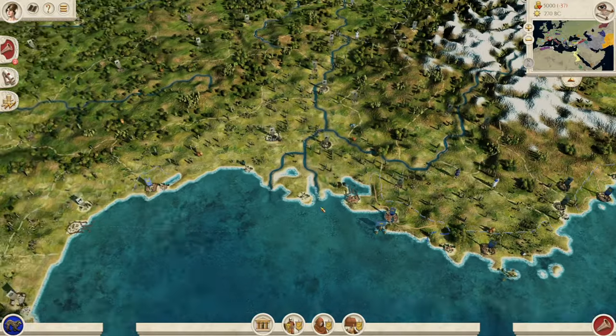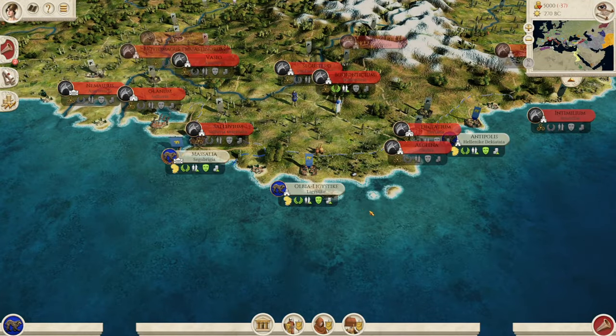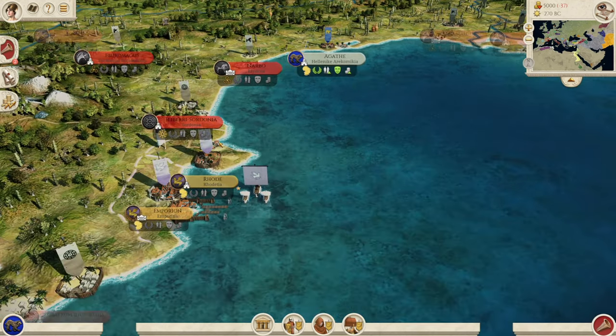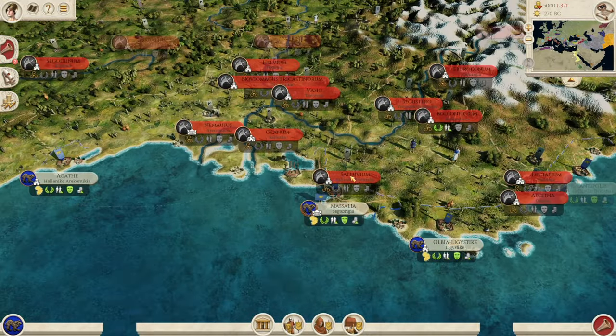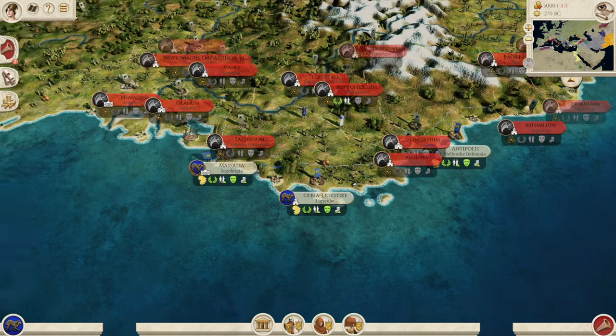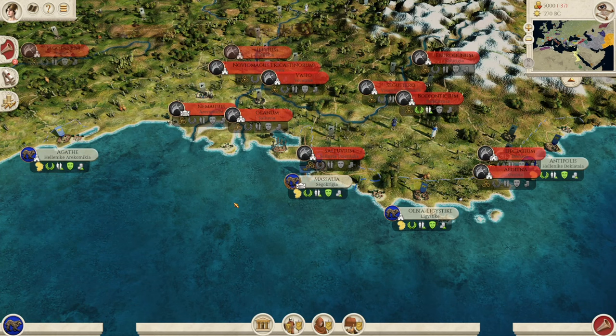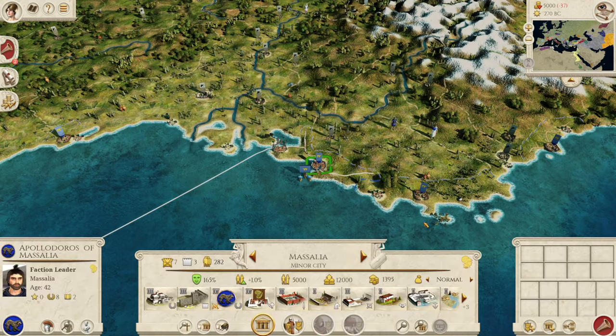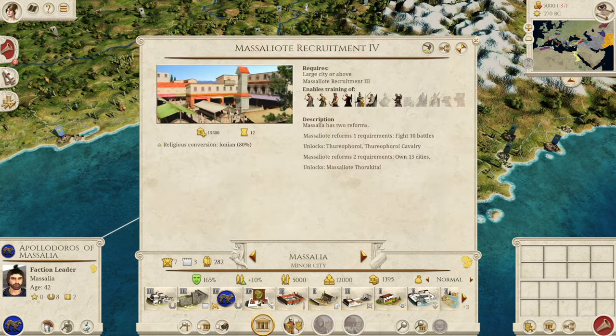Now the three weaknesses. First, you are culturally alone — you are the only Ionian place around here apart from the two little settlements of Emporion and Rhoda. You will have a lot of cultural problems in your land if you want to culture convert these places. Secondly, you have a weak unit roster. Massalia was not really known for fighting — not much cavalry, not really much infantry either, and no elite roster at all. This is historically accurate.